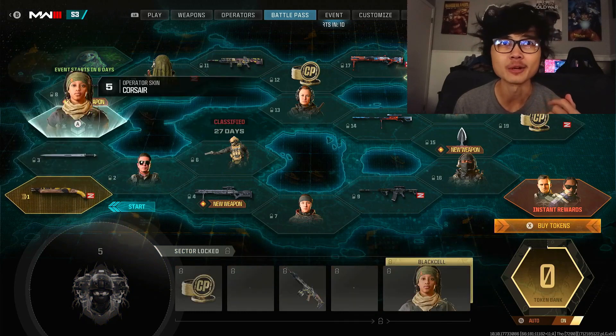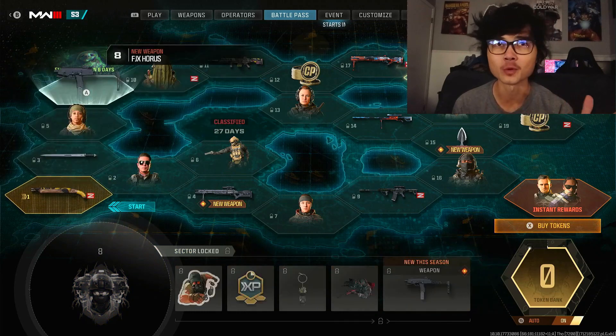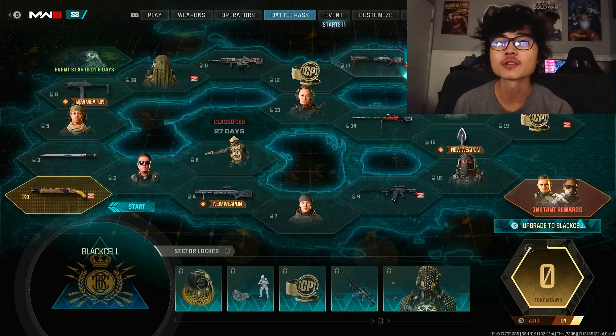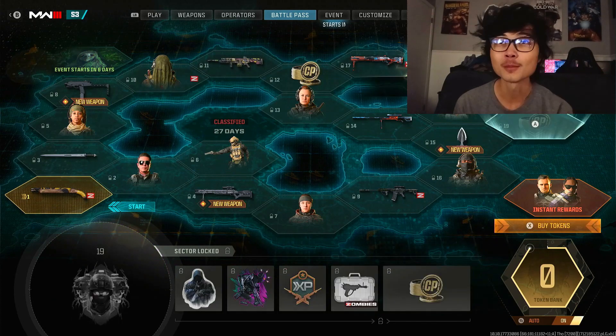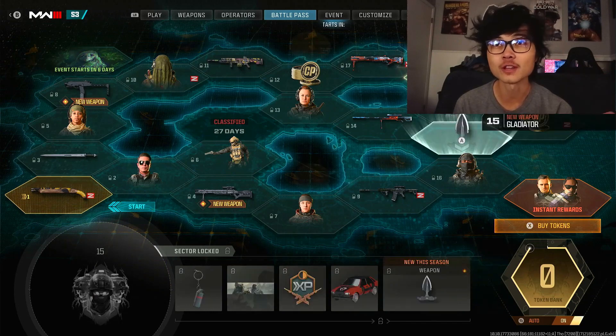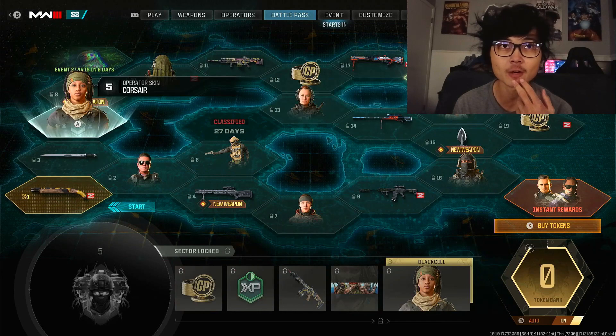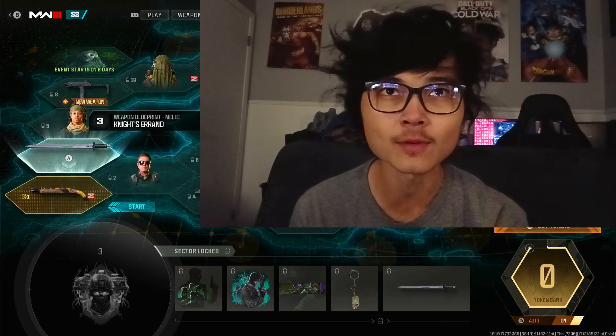Before we dive into the game, I'll highlight some of the important stuff here in the Battle Pass as we browse through it. They have three new weapons: the FJX Horus, the Moors from Advanced Warfare finally making its return, and the Gladiator Melee Weapon. In total, three new weapons in the Battle Pass — the most we've ever seen in a season.